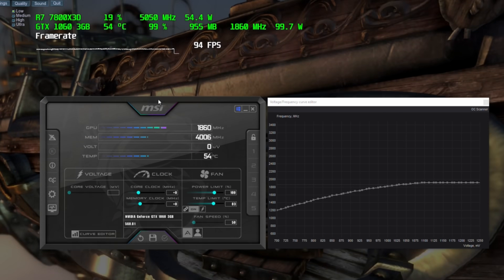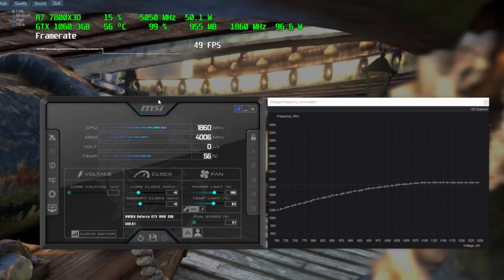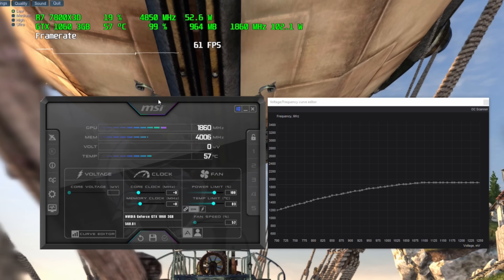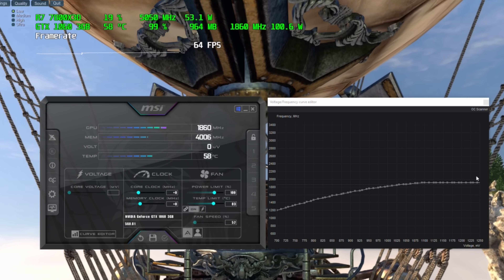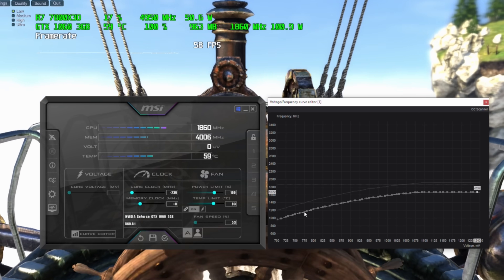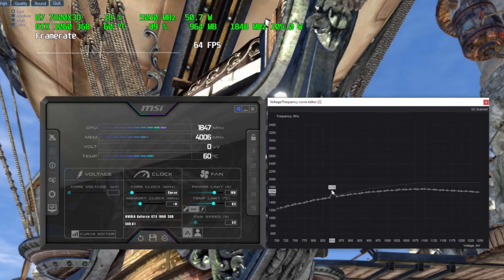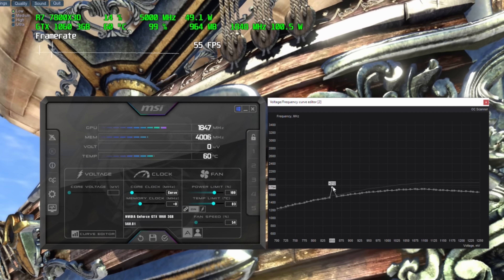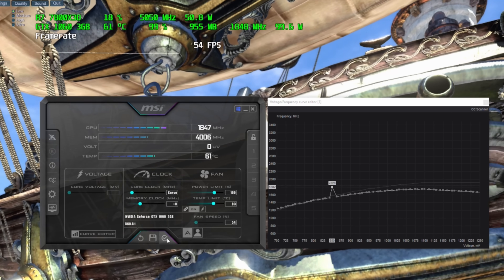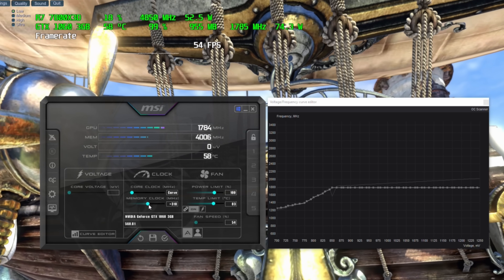On the power consumption front, I set both GPUs to the same MHz and memory frequency. Testing with Unigine Heaven, the 3GB hit roughly 120W max versus 104W on the 6GB. After undervolting, they came down to 86W and 75W respectively with no performance loss. It's not a massive saving compared to something like a GTX 1080 Ti, but a saving is always a saving when it requires minimal effort.